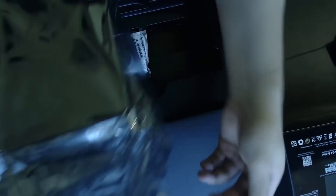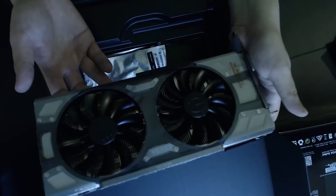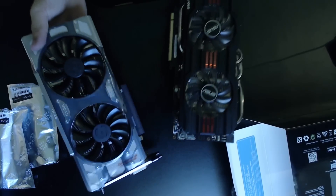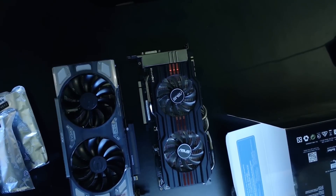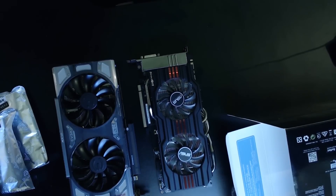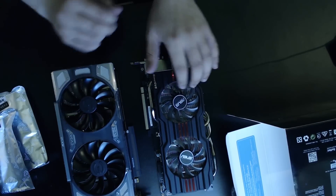Once I decided to go with the 1070, I did look at several models. I was really close to buying the Gigabyte G1 Gaming edition, but ultimately I chose the EVGA FTW edition because of its relatively smaller size, better customer support, and honestly it looks a lot nicer as well. In fact, it looks so nice that I'm considering switching back to my MATX case with a side window or getting a side panel with a window for my Define R5 case, because this card just looks that sexy.